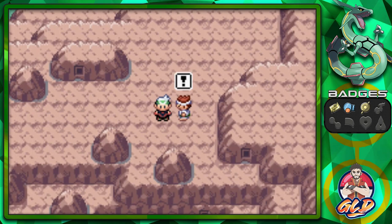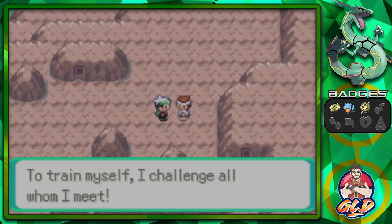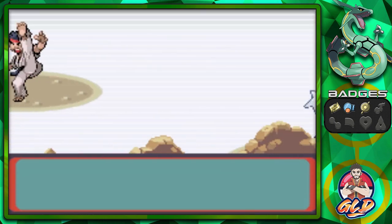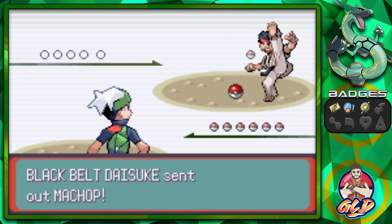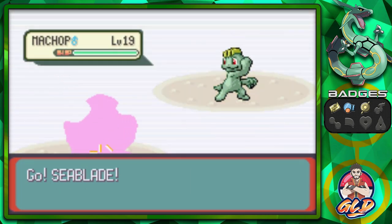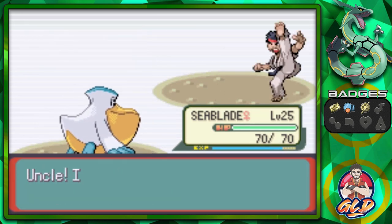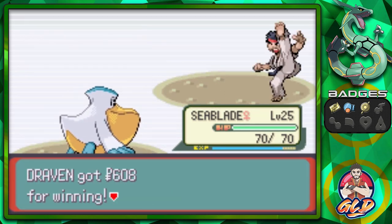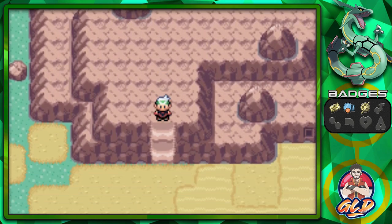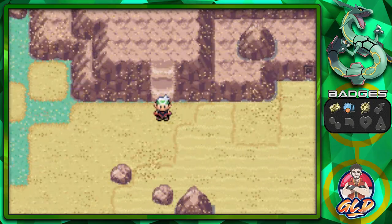Taking on Black Belt Daisuke who's coming out with his Machop. Let's use Seablade and speed it up - Daisuke has been defeated! Going down here we're in the desert but we can't go any further because we don't have the Go-Goggles.